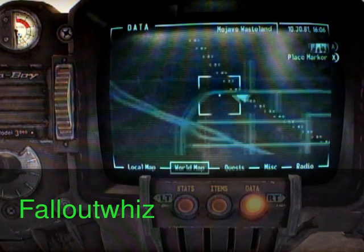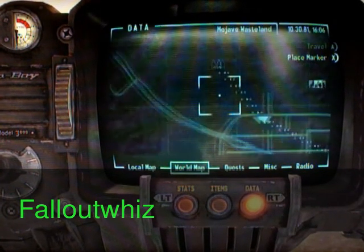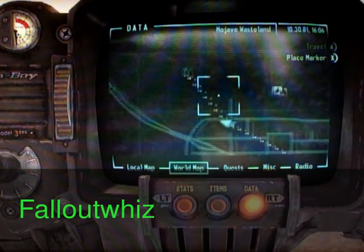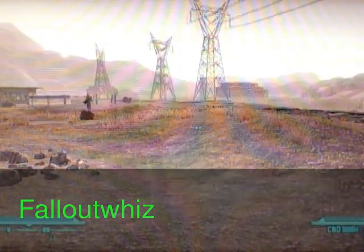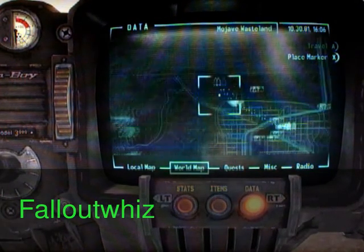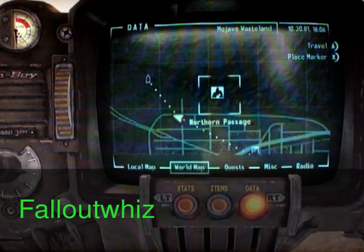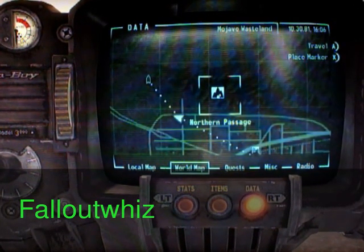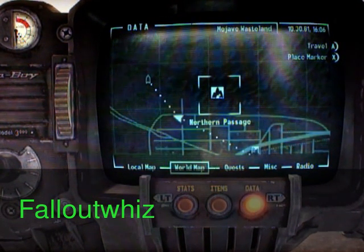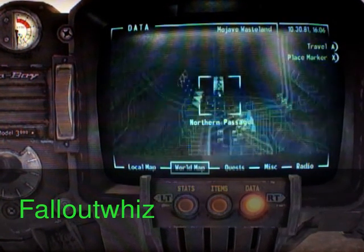It's somewhere, I'll find it. I'm gonna venture on and find it — I know it's around here, it's not too far away from where I am. I don't think there's any locations over here, but it's like in this part. It's in the top left-hand corner of the map. It's Northern Passage — I'm not sure, I forget.